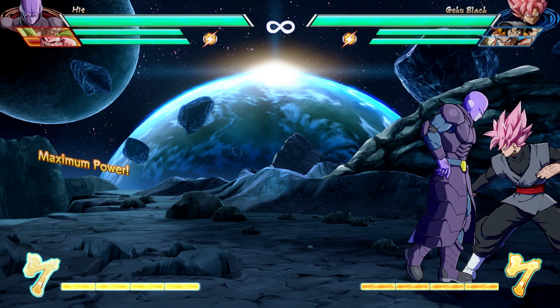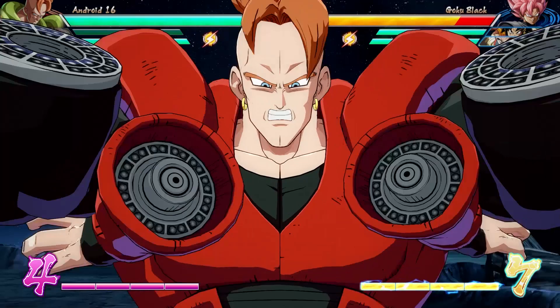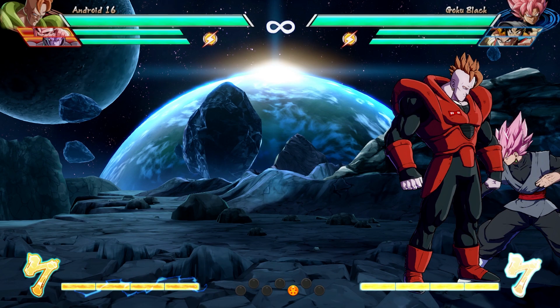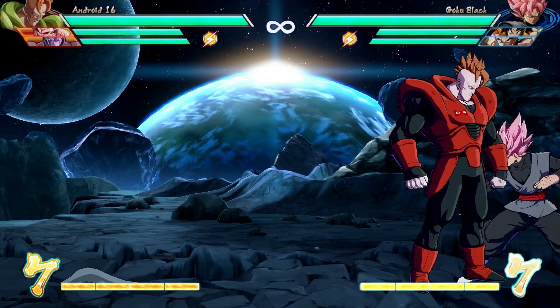That brings us to tagging. There are a bunch of different ways to get characters in and out. First, you can hold either of your two assist buttons down for a second or two, and that will bring that character in. Alternatively, you can tag instantly by hitting 6 and the assist at the same time — forward and assist. This is a hard tag, and it's generally not safe to do because the incoming character Super Dashes in, which can be punished. Just know that it's not necessarily safe to do.